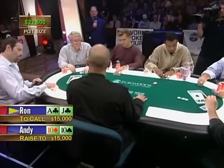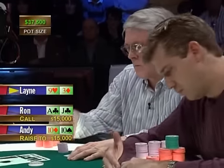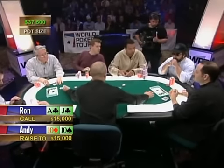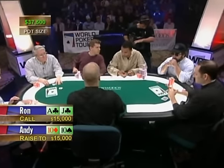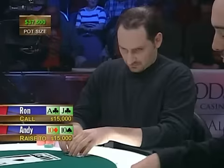Ron has ace-jack of clubs — he's got to play that, and he calls 15,000. Lane with a three-nine offsuit gets out of the way, and Phil folds. It's the businessman against the lawyer here — Ron Rose versus Andy Block. Two tens against ace-jack of clubs. Both are good guys, don't hold the professions against them.